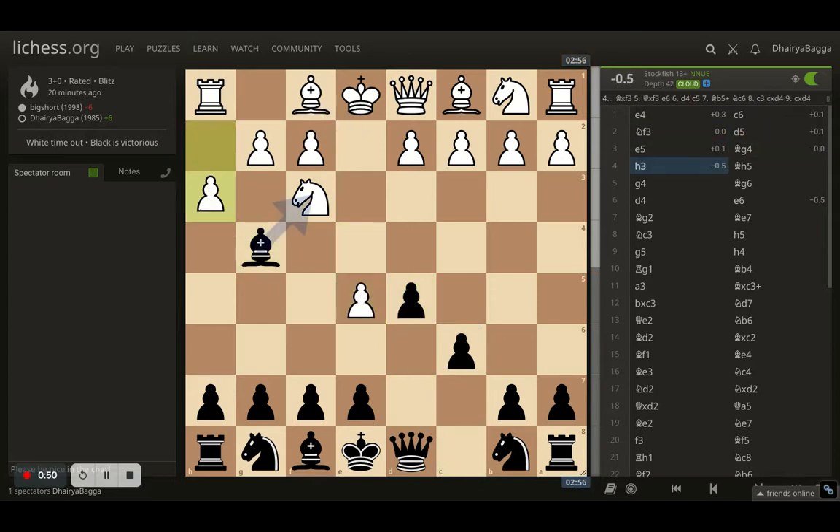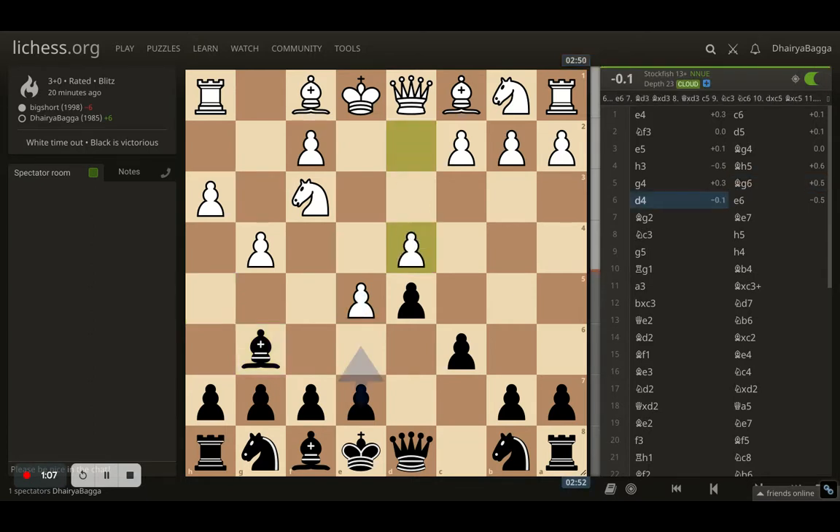I go with bishop g4, pinning the knight. Opponent plays h3 trying to remove the pin. I went bishop backwards to h5, still holding the pin. Opponent pushes g4, so the bishop has to come back to the only legal square remaining, which is g6.